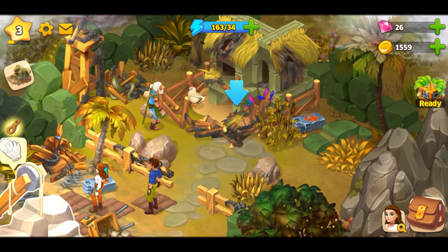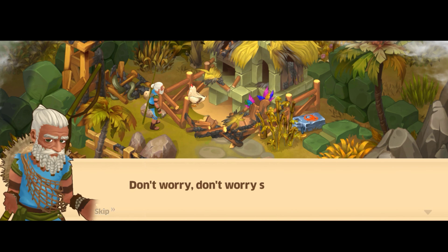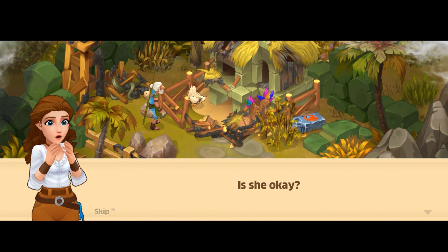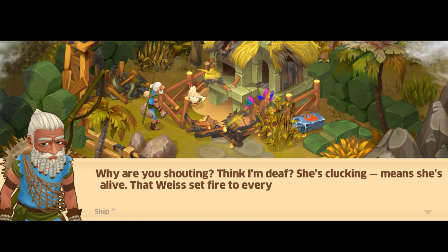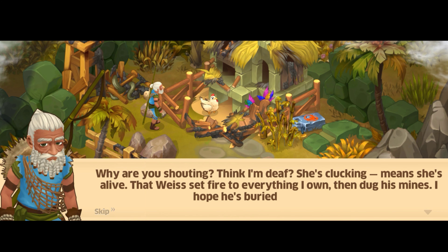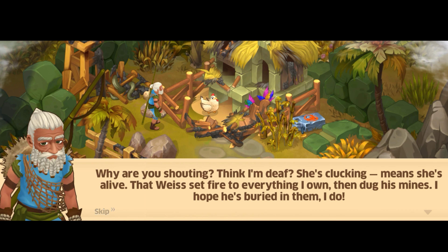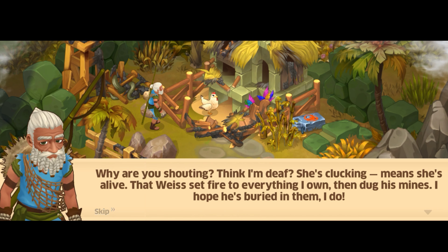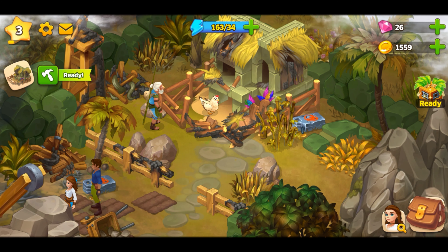Let's clear the path, collect the rope, and free the chicken. Don't worry, sweetie pie, just hold on. Is she okay? 'Why are you shouting? I'm not deaf.' 'She's clucking, means she's alive.' 'That man set fire to everything I own, then dug his mines — I hope he's buried in them.' That's a cruel thing to ask, even of someone as cruel as Mr. Waste.